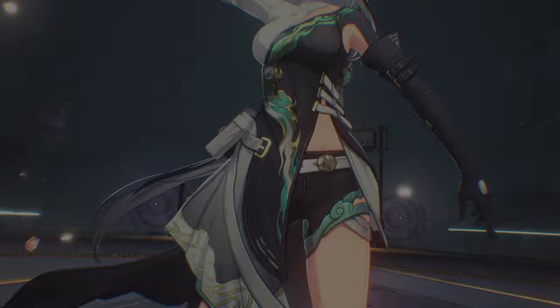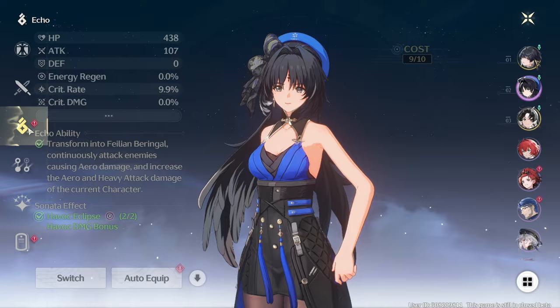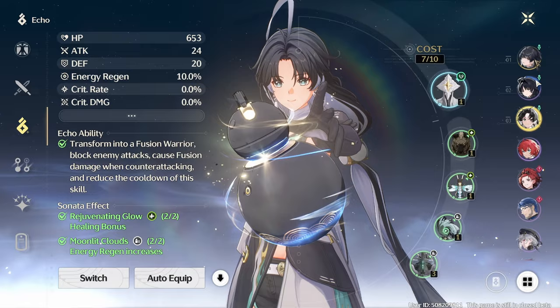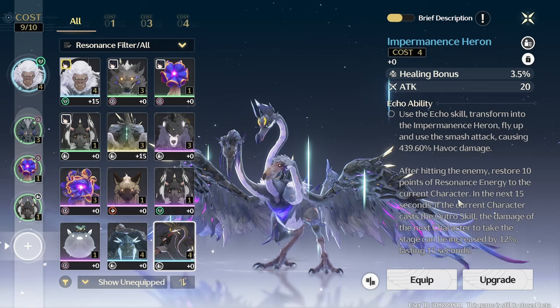On the other hand, there's no RNG regarding upgrade rolls — only your mainstats can be upgraded. Every resonator, as the characters in this game are called, can equip a maximum of 5 echoes, whereas the first and topmost slot will determine the echo ability. This means you can equip 1 echo ability per character, whereas the other 4 slots will grant you stats and set bonuses. Set bonuses come in 2 and 5 pieces, allowing you to equip a really good echo ability and still gain 2 two-piece bonuses from the other 4 slots — basically allowing you to have 1 flex slot.